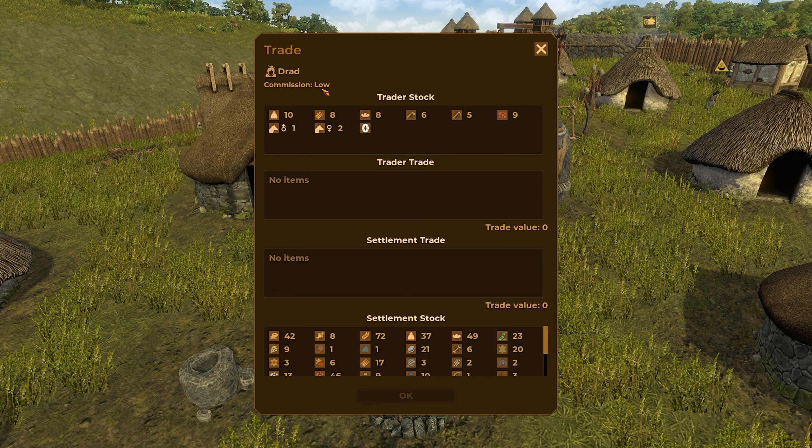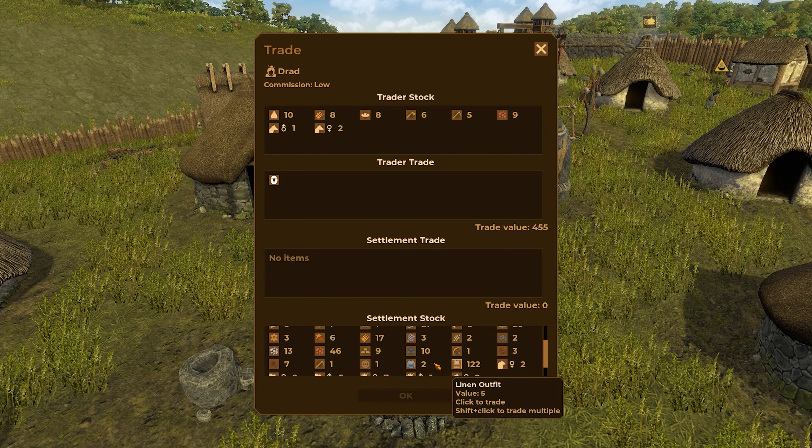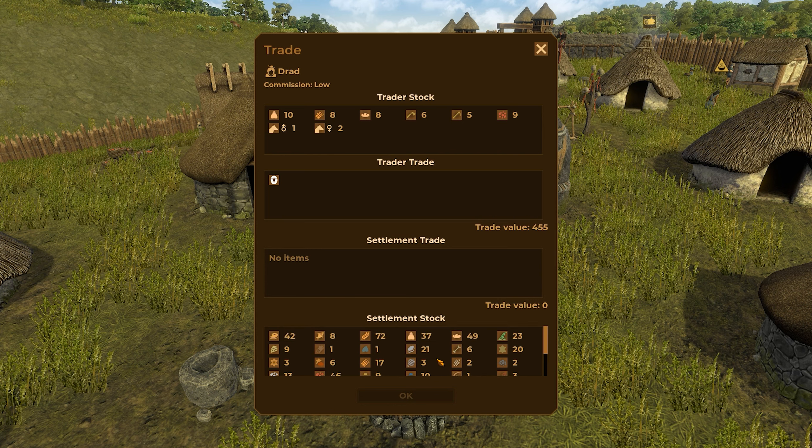Reinforced shields — commission is low. Do we have what's necessary to buy it? I don't think so. I don't have anything to trade at the moment for this reinforced shield, except for clothing. I do have a lot of linen outfits, I could sell them that. The thing is that most of the weapons besides the bronze ones — bronze is 15 — aren't worth diddly.